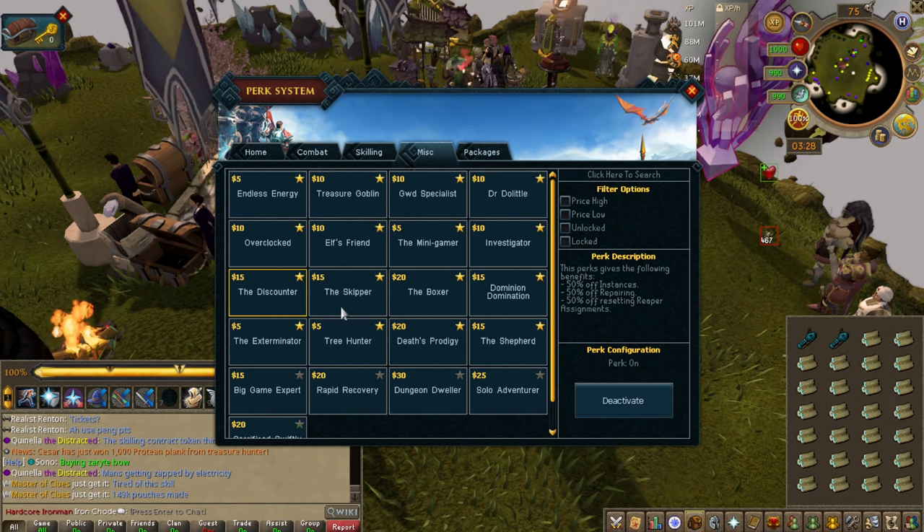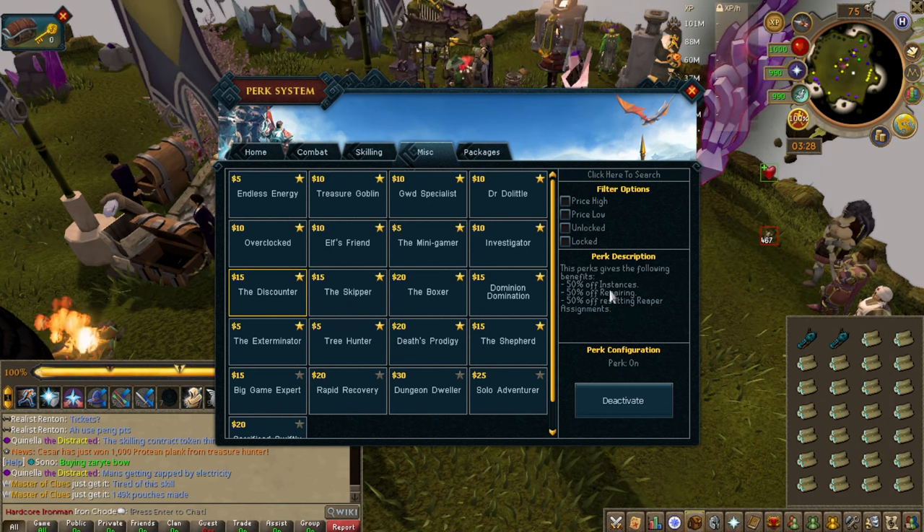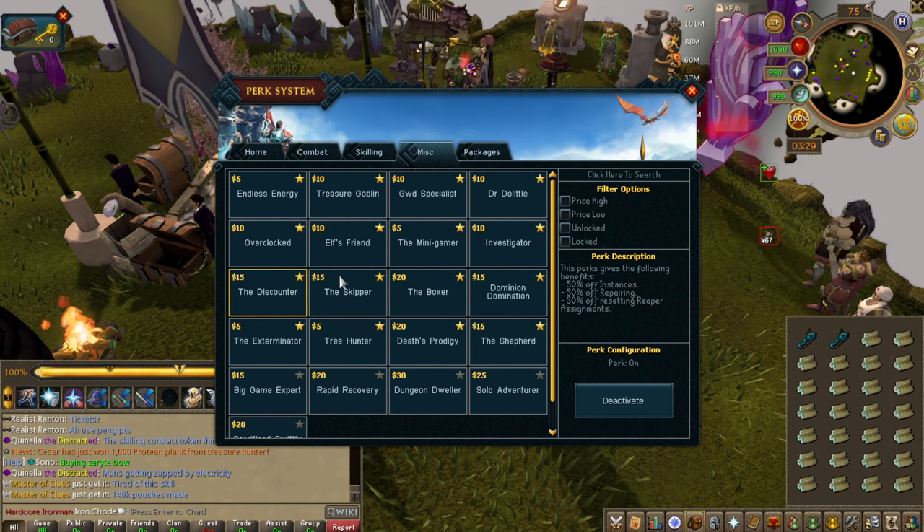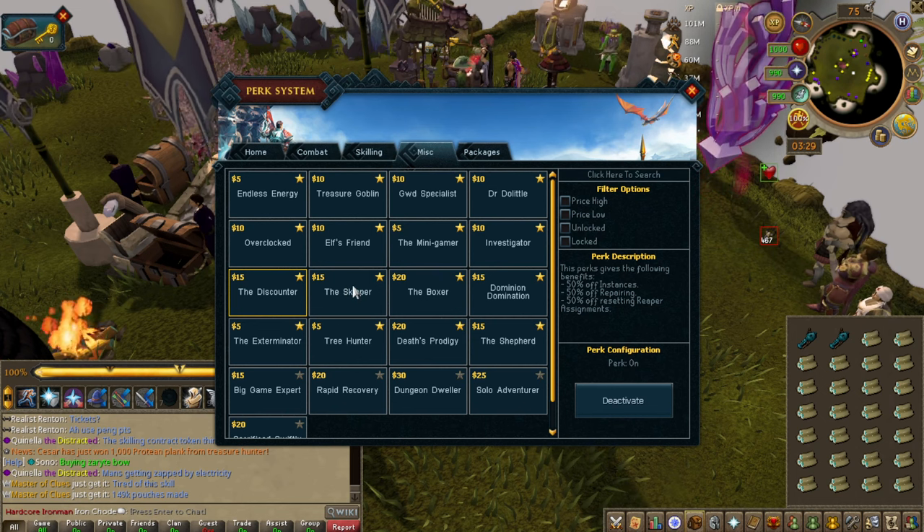Discounter saves you a bit of money. You're going to be making a lot of instances, repairing a lot of stuff, and skipping a lot of Slayer assignments. So it is value — it is expensive, but it is value.